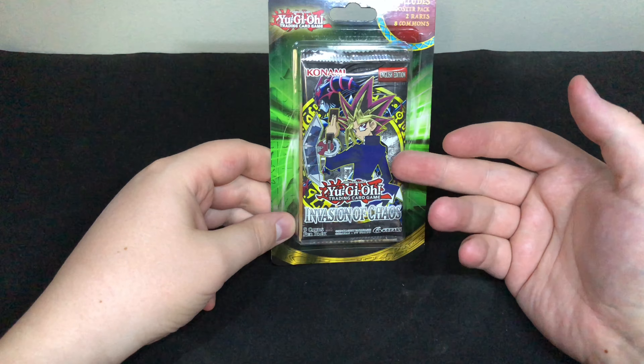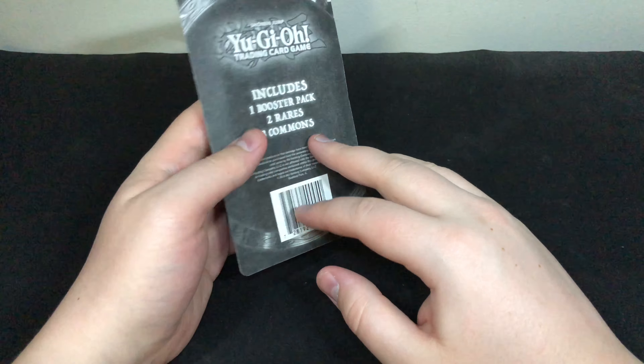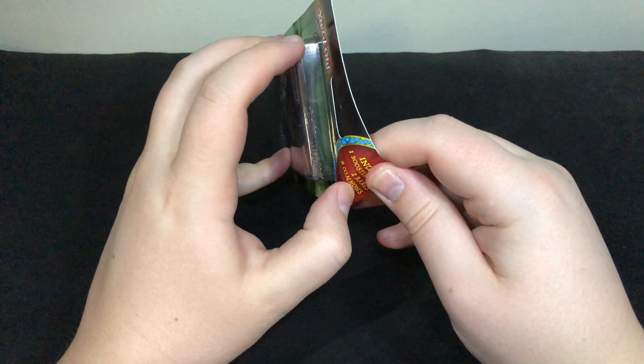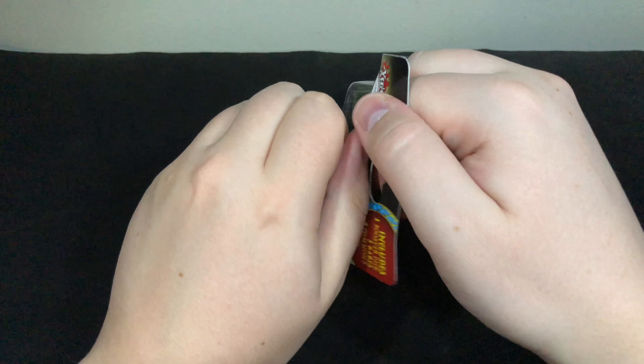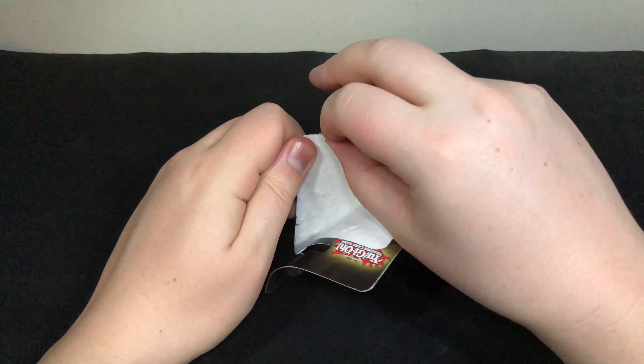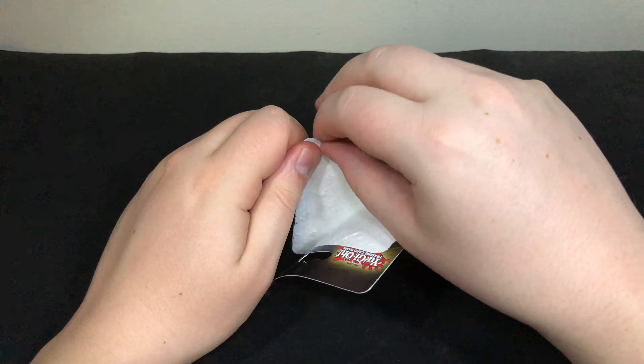Hey everybody, what's good? Dual King 16 here, and today another episode of this classic mini-series — another pack of Invasion of Chaos. $7.98 at my Walmart. I don't know if these are still around by the time this video comes out, but if they are, you probably should go pick up a few because, you know, classic cards.